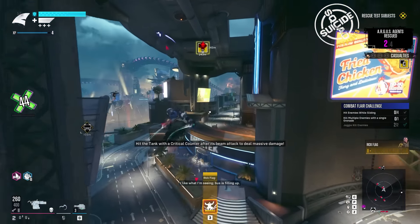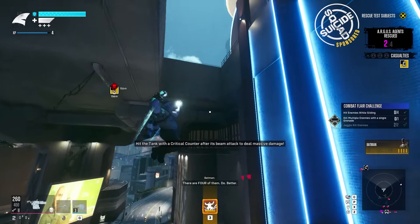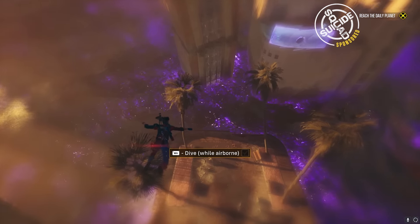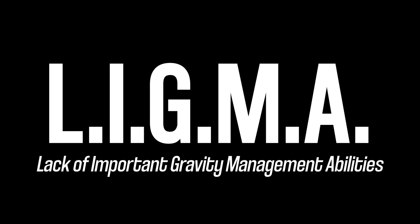You picked up Suicide Squad because you wanted to experience the joy of high-flying all across a gigantic open-world cityscape via high-tech tomfoolery, but there's a problem — you don't know what the F you're doing. That's okay. One out of every four gamers has been tragically diagnosed with Ligma: lack of important gravity management abilities.